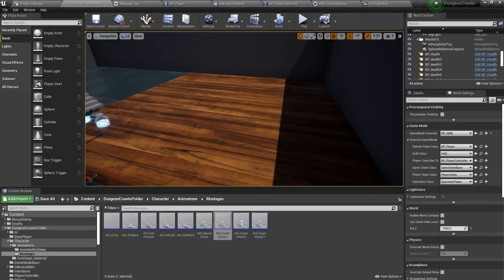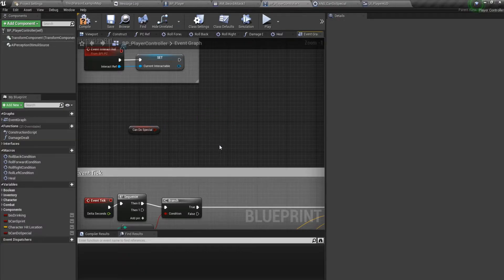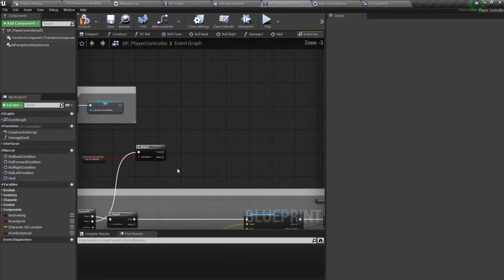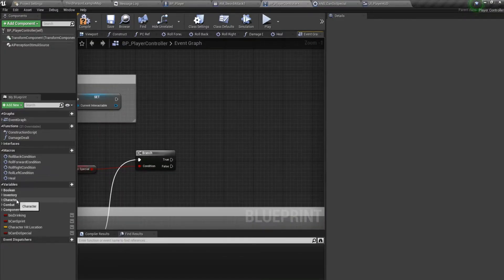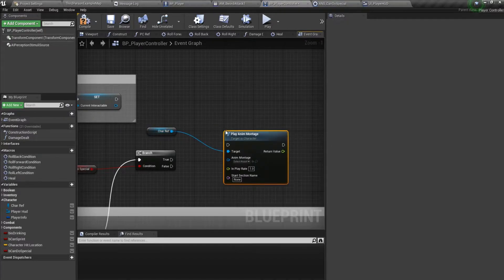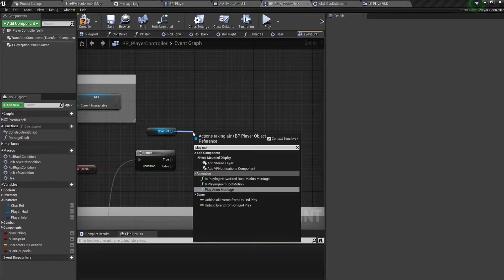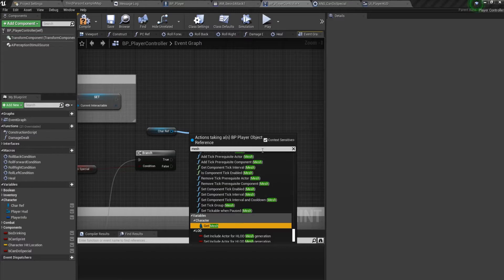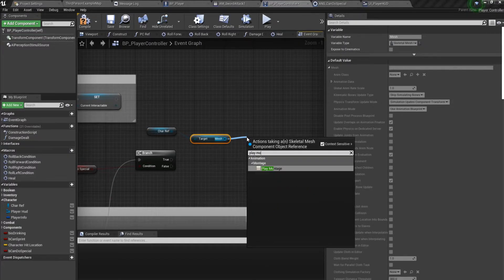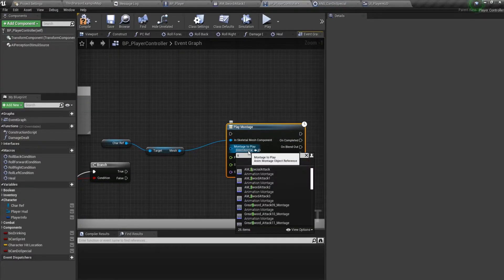Let's go back to our player controller. We'll add a branch to check if 'can do special' is true. If it is, get the character's mesh and play the special attack montage.